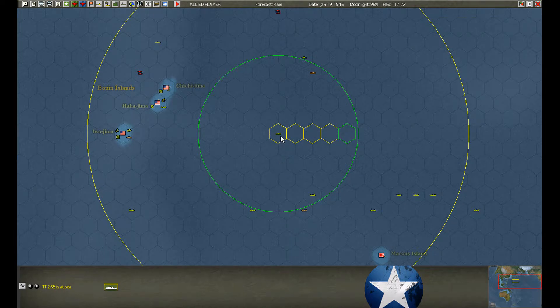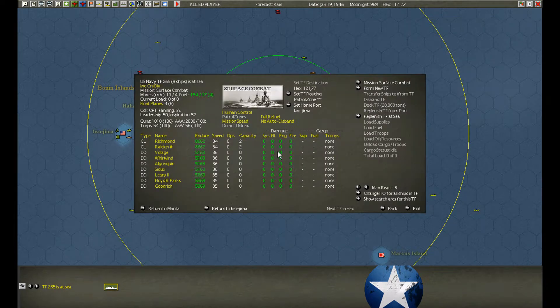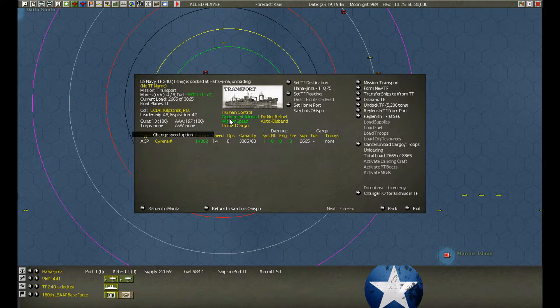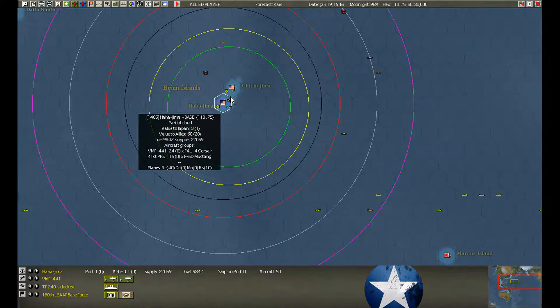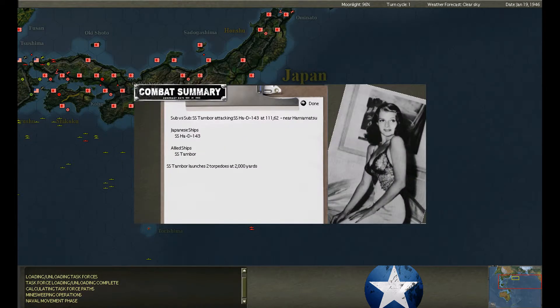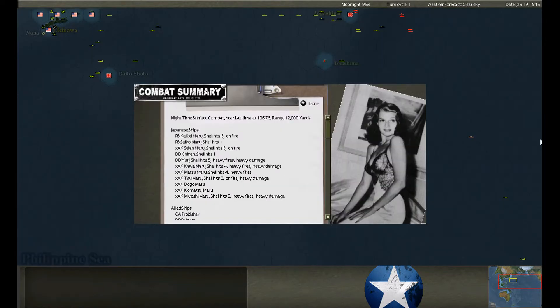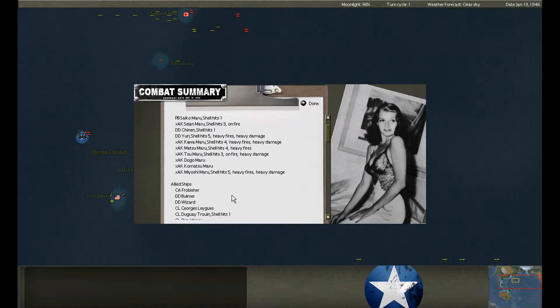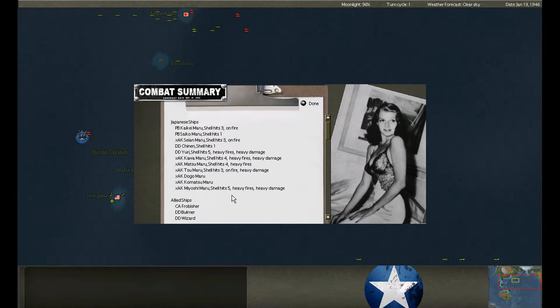We have another cruiser force coming up behind them just in case — the famed Raleigh-Richmond duo. Pomfrey fires torpedoes and hits a transport. Tambor launches two torpedoes — misses a submarine. Tunny fires on the same submarine — misses. Night surface contact, range 12,000. Got close enough — the cruisers opened fire. Lots of damage but nobody sank.